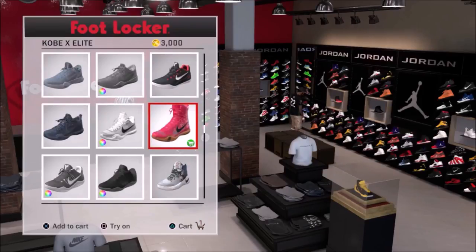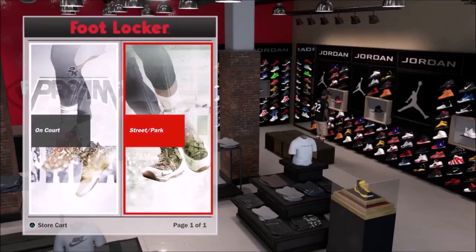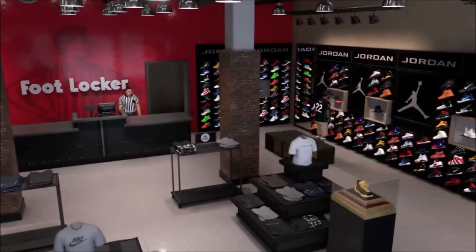Add it to the cart, then open up your cart and click 'wear out of store' using the right stick. Make sure that green light is on — make sure it's on. Once you do that, just back out of the store completely. Back out, hit yes, come out of the store.